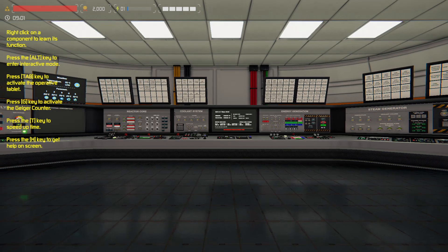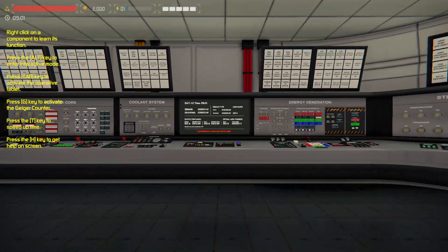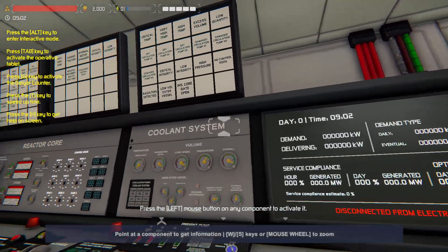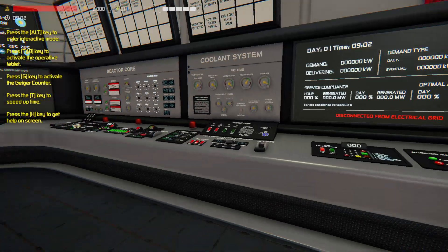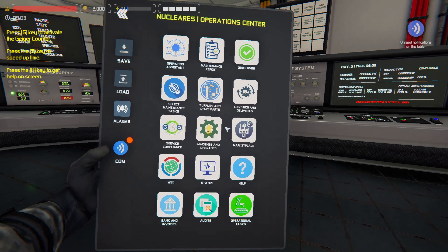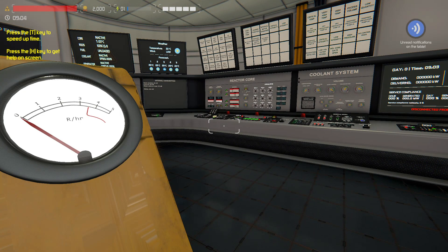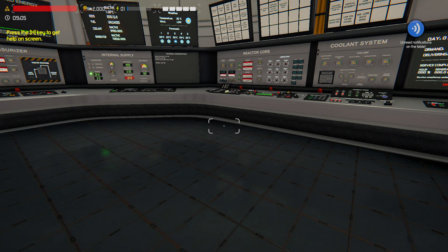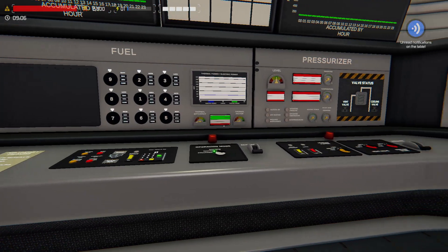Here we are in our control room. Walk with WASD keys, hold shift to run. Right mouse button gives information about various things. Press Tab for our tablet, G for a Geiger counter to check radiation, T to speed up time to medium or fast. The corresponding number keys are one, two, and three. Press H to bring up the help screen if you ever forget how something works.